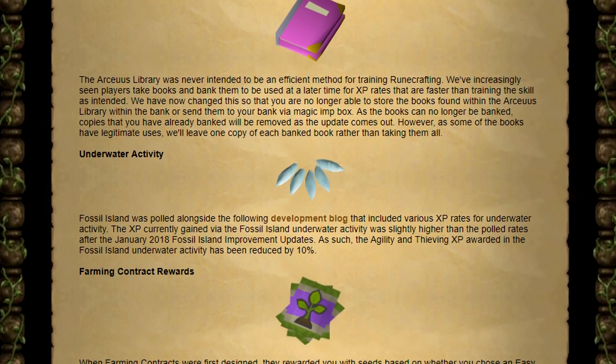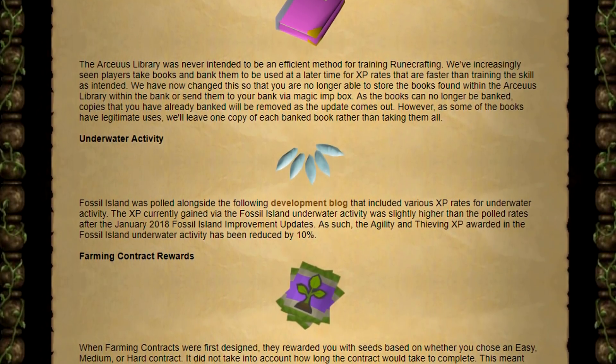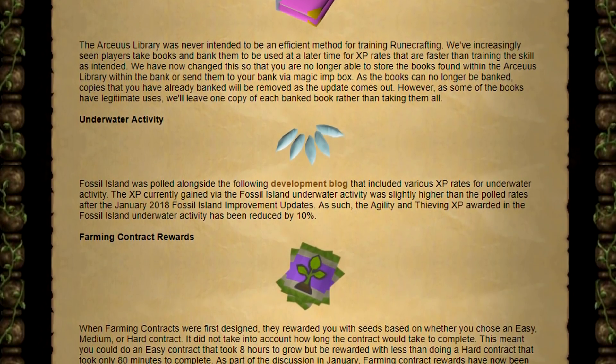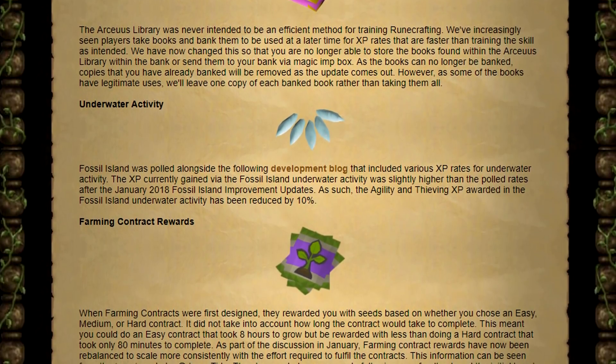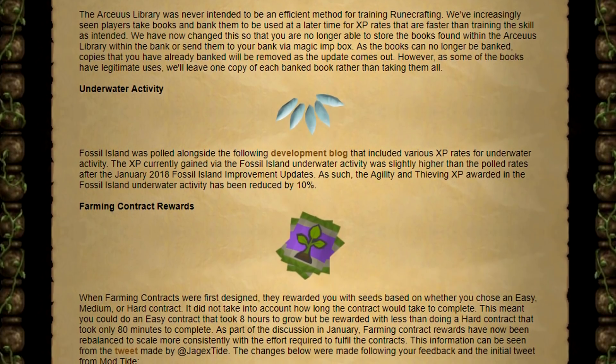A really interesting choice — they're actually nerfing the underwater activity. The XP gained via the Fossil Island underwater activity was slightly higher than the polled rate, so the thieving and agility experience awarded has been reduced by 10%. I don't know if anyone even does this activity, so I'm not sure if that was totally necessary.